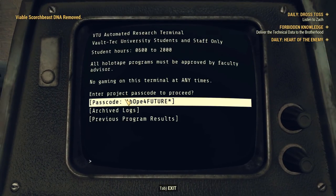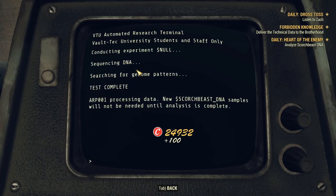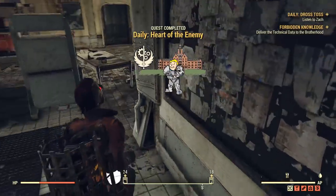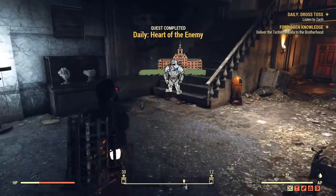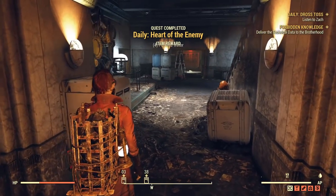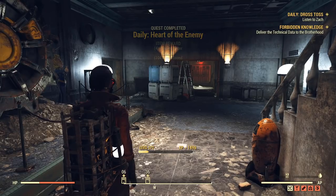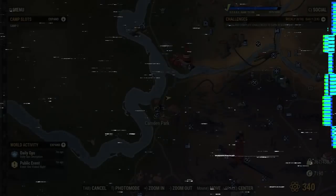Most of us kill at least one Scorch Beast on a daily basis — typically the Queen — and quite often there are a bunch of dead Scorch Beasts around that area anyway. So this literally takes two seconds out of your day to go and deposit the DNA at Vault-Tec University. It gives you 8 script, making it one of the highest-rewarding missions for script.